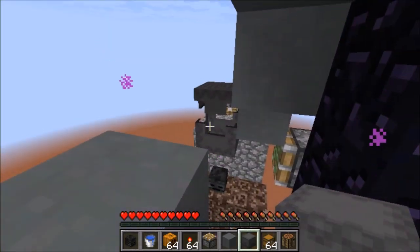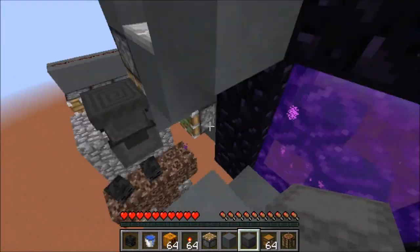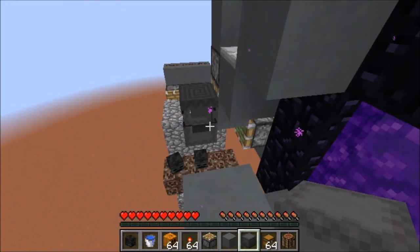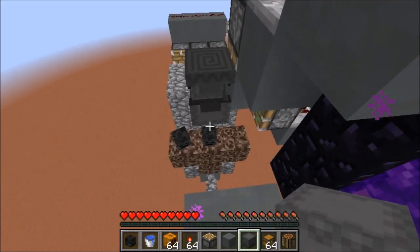First you glitch it open by using a nether portal. Then once you have it open, you look inside of a crafting table, and then you exit the crafting table. Now the shulker box will be permanently open until you re-log or you unload these chunks, in which case the shulker box will close again. But now you can open your inventory and close it without worrying about the shulker box closing.